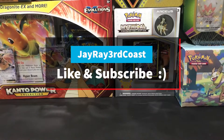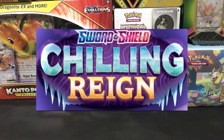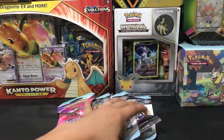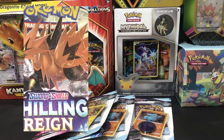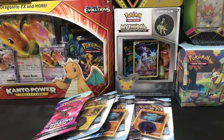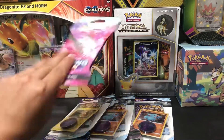Hey, Third Coast crew! It's your girl J-Ray Third Coast. Today we're opening up some Chilling Rain. I've got three check lane packs and three blister packs here, and I did scope out just the Zapdos, Galarian Zapdos pack arts, because I kind of have a feeling maybe just maybe Zapdos is a little lucky. Let's see if I'm right. There's six of them. Maybe four out of six of them have a holographic or something nice. Let's see what we find.